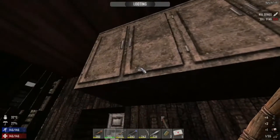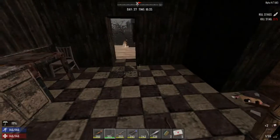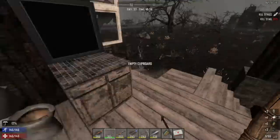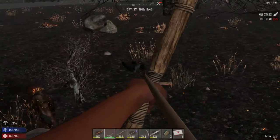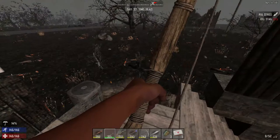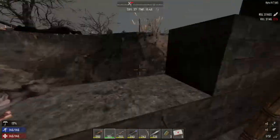Let's quickly loot this place up. More food - we always need more food. Come on, stingy loot! There we go - yeah, you're too far down there, maybe I can loot you through here. Yeah, nice.